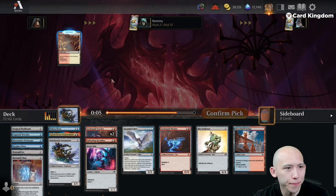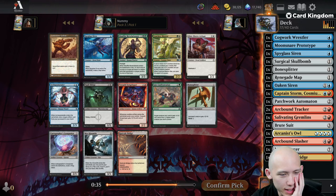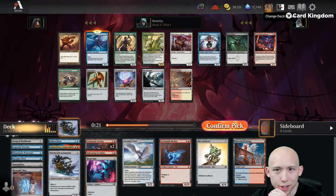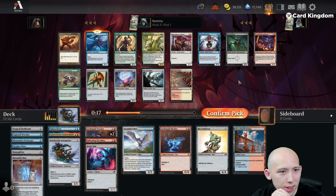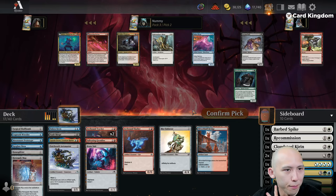Opening the Lodestone Golem — that's pretty sweet. So there is a lot of redundancy because we've seen a bunch of these cards again and again. I think I just want a second Spyglass Siren here. Vault Scourge — very nice Phyrexian Mana card. Vault Scourge is also great. Is Scourge better than Siren possibly? Because it's an Artifact creature at its base — that might very well be better. It's better with all of our Modular and great with Bone Splitter.